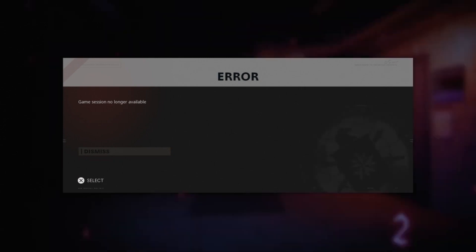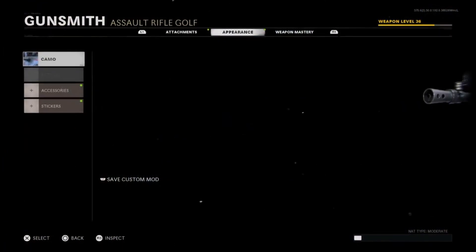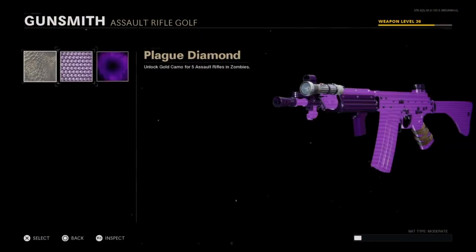Once that happens, go ahead and accept the error, then go over into the weapons tab and you'll see that you can now equip dark aether and whatever else on your gun. Go ahead and do that if you want, then make sure you save the weapon as a custom mod and you'll have it forever.